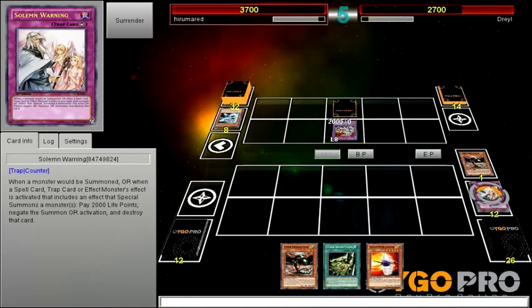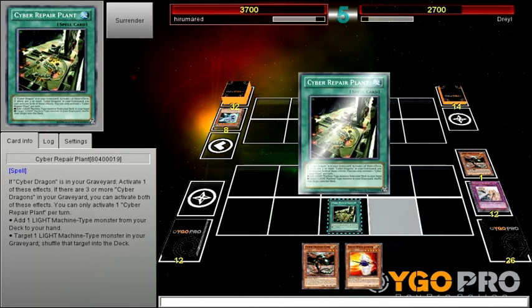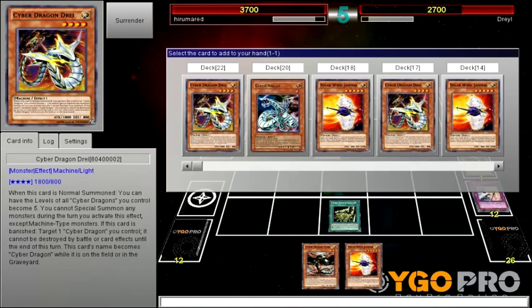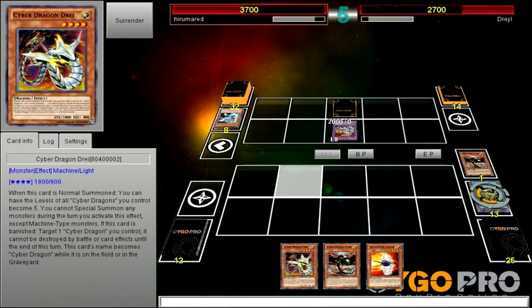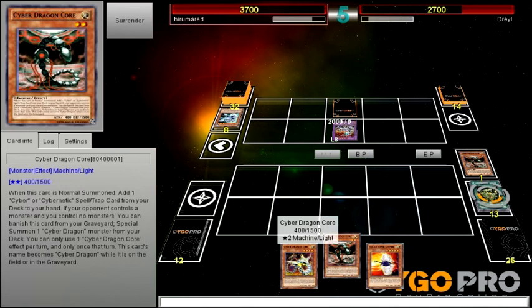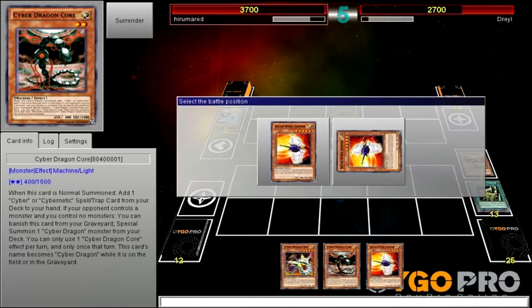Cyber Repair Unit is actually really good. Cyber Dragon Core — this one allows me to add a machine-type monster to my hand. Let's add this card to go into a rank 5. It doesn't let me activate both of them. I have three Cyber Dragons in my grave. That must be like a Witch or something — it is a new card so you can't really blame them.